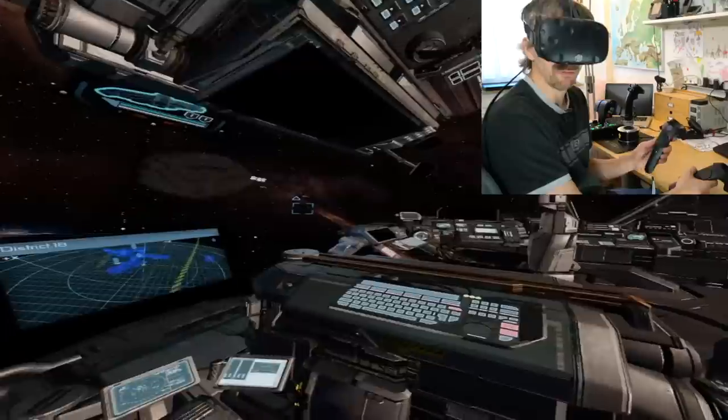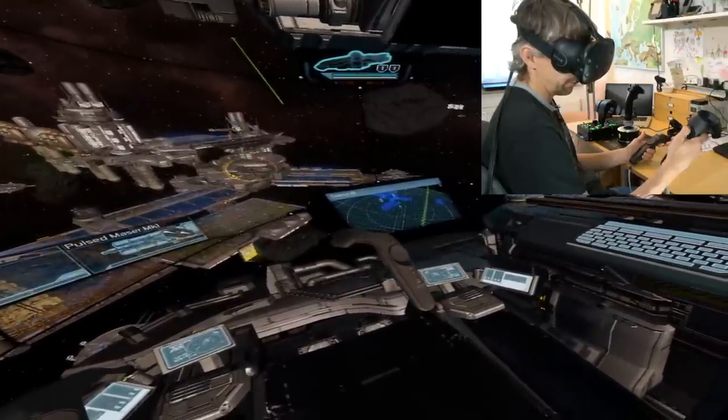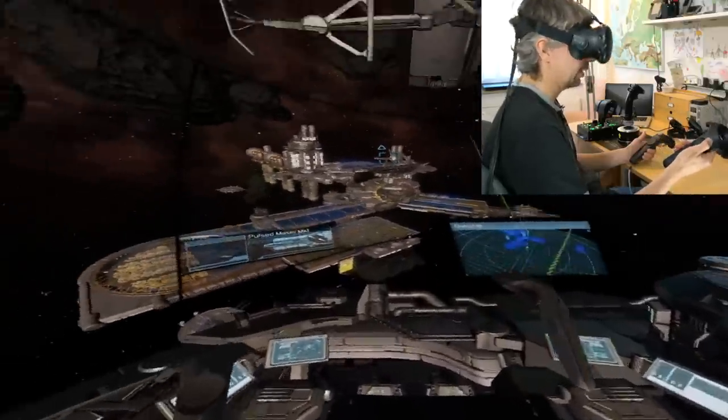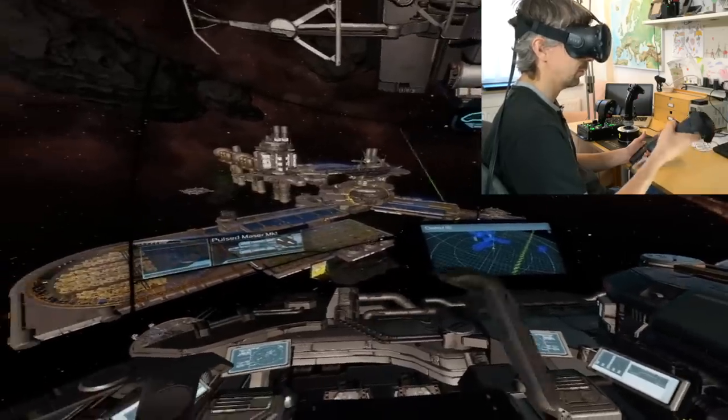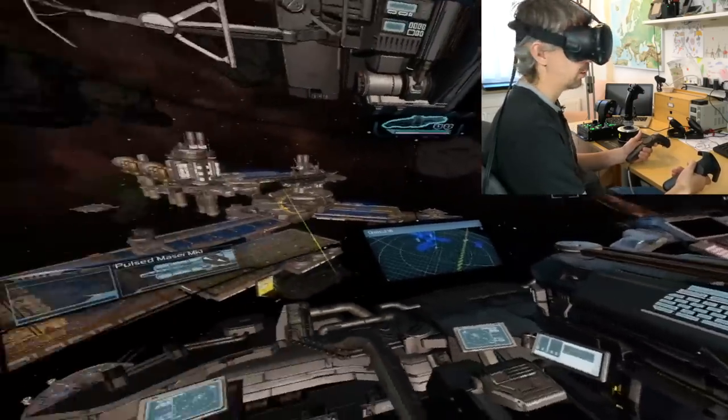Now here we go with the Vive version of X Rebirth VR Edition using the original Vive controllers — the wand. The first thing I'm going to do is reset my position in the VR environment. I do this by holding down the right top button above the trackpad for a couple of seconds, which resets and jumps you to the center of your chair in the environment.